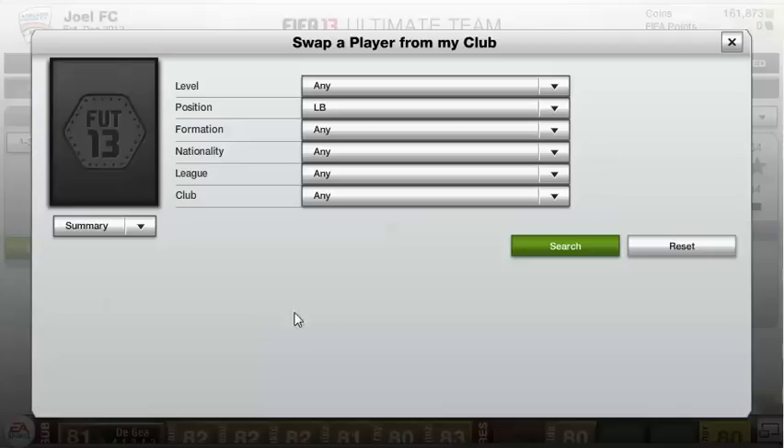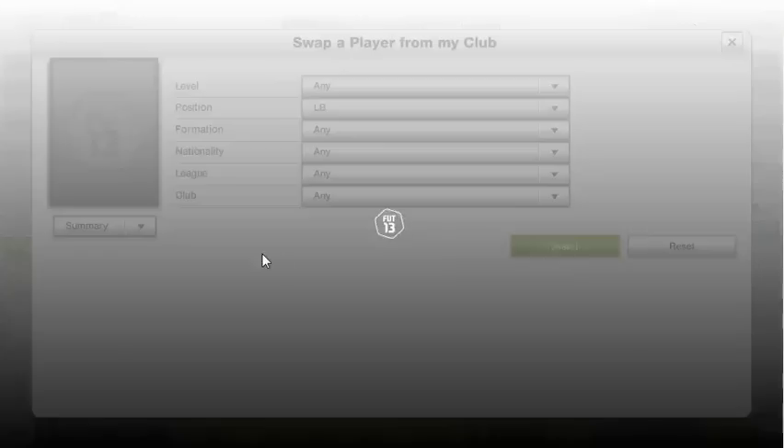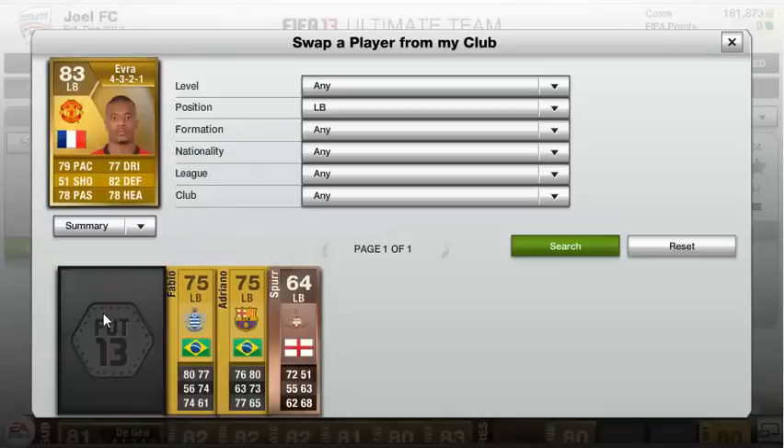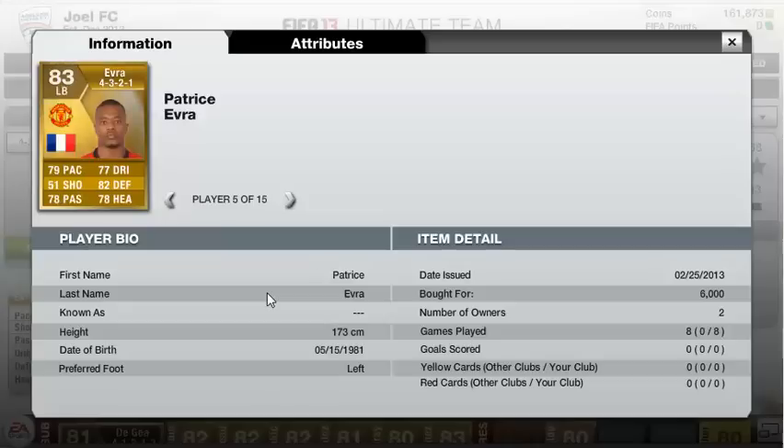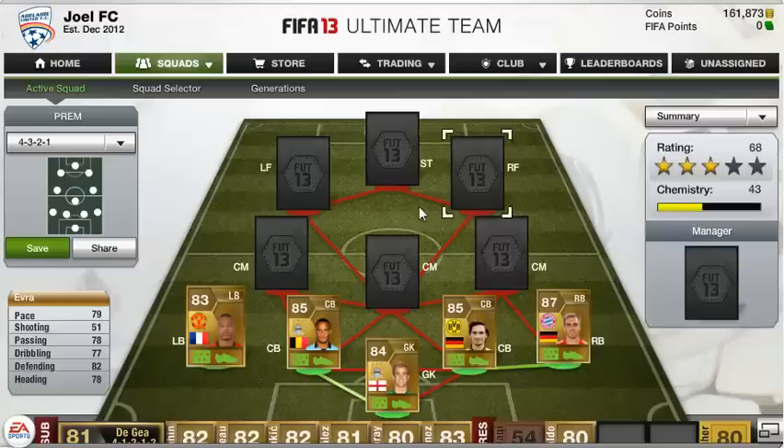Our left-back is actually my favourite Premiership left-back, and that is Patrice Evra. I've used them all — Clichy, Cole, a few others — but Patrice Evra is my favourite. He's got 79 pace, 77 dribbling, 82 defending, 78 heading, 78 passing. Just a really good player overall, and he was only 6,000 coins, so that's really good value.